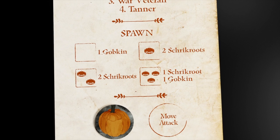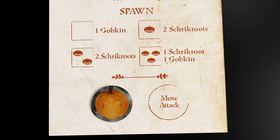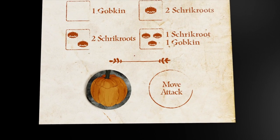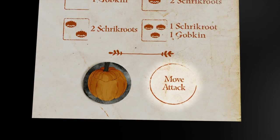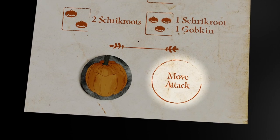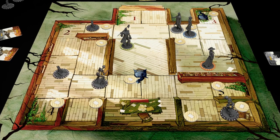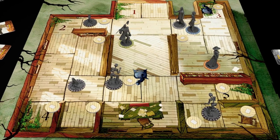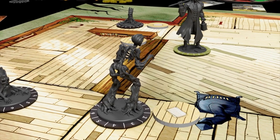After all heroes have taken a turn, it's time for the game to have a turn. Each chapter has a game mat that controls certain aspects of the turn. Players will follow the actions listed on the revealed action spot — in this case it is move and attack. All foes will first move one space toward the closest hero, then any foes that are in range and have line of sight will attack.